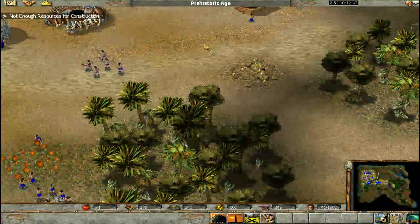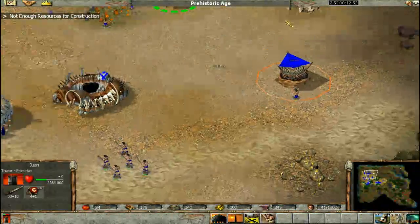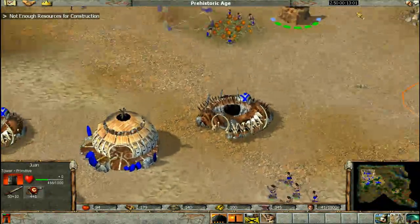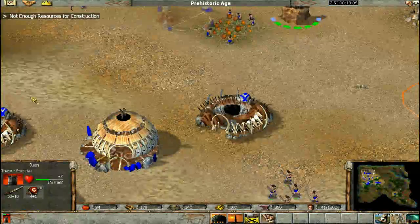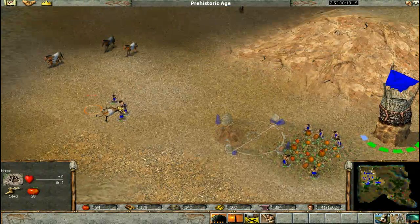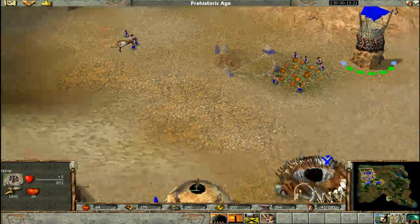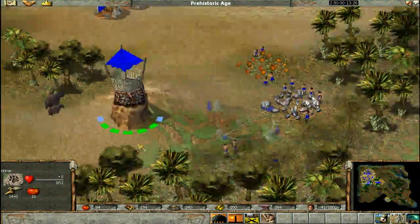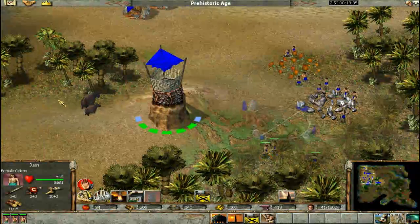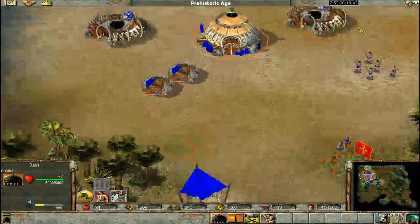Going slow here obviously. Assuming you're not playing a player that uses a lot of religion, you want to get a temple up by F11:20 at the latest — because they can earthquake your entire base or plague your army or citizens, and that's just going to kill you.